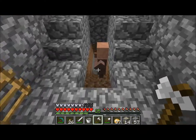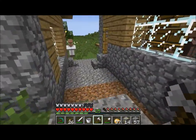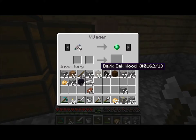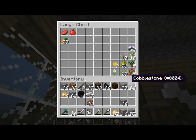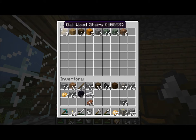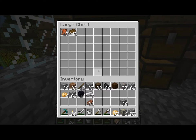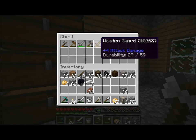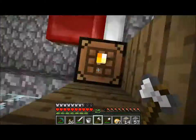Right here is my strip mine, which a villager has fallen into. Here is where I've kind of been living. My chests are semi-organized - here is the food and plant stuff, here is blocks, here is all my resources, here is mob drops and stuff like that. I haven't killed very many mobs. Here is tools, and here is mob blocks and miscellaneous stuff.